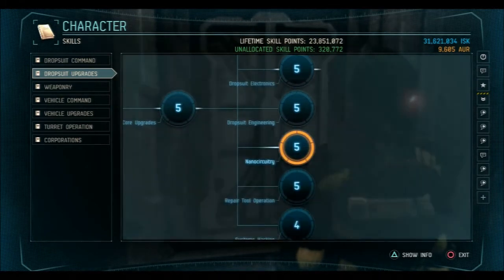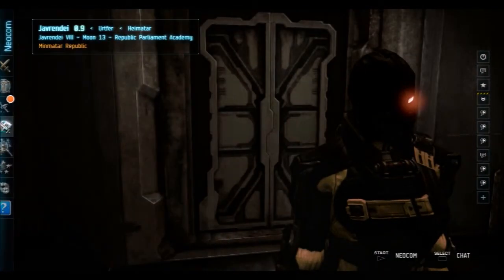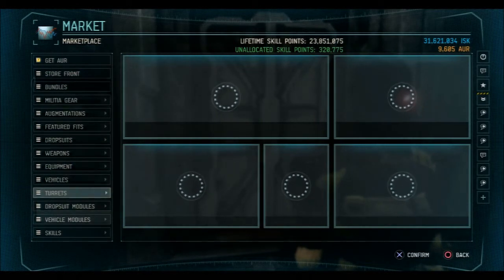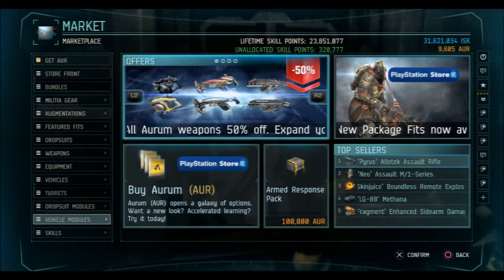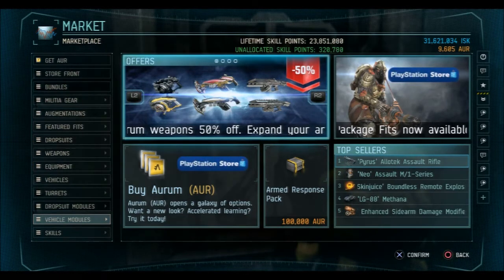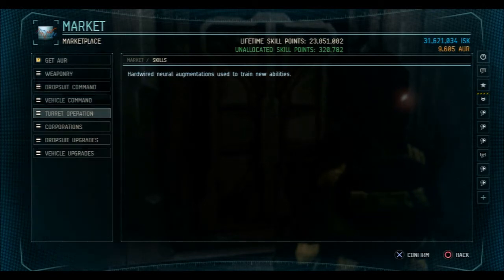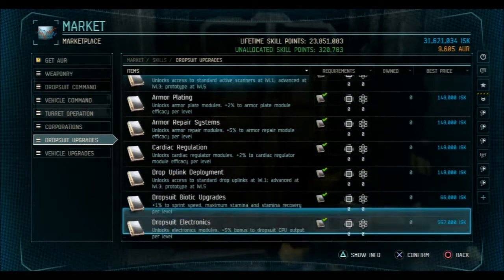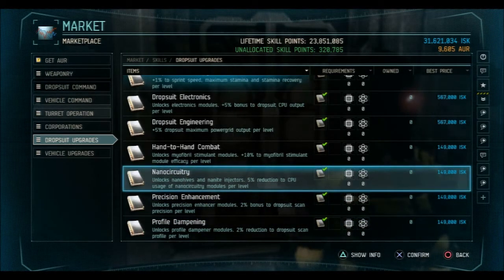The other thing is that with nano circuitry — let me go find it in the market — the skill book gives you a five percent CPU reduction. I've actually tested this; there's another video on my channel about it. Going into the skill tree under drop suit upgrades: nano circuitry gives five percent reduction to CPU usage of nano circuitry modules per level.